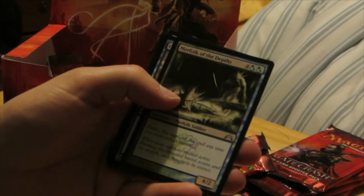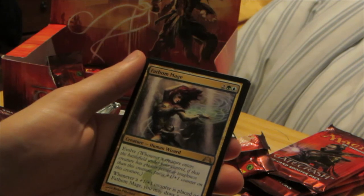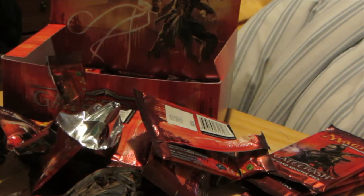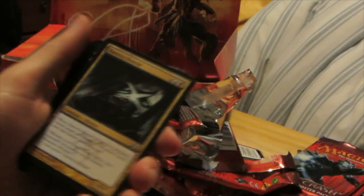We have Merfolk of the Depths, Gridlock, Simic Cluestone, and Fathom Mage — Evolve. Whenever a +1/+1 counter is placed on Fathom Mage, you may draw a card. That's actually pretty good. Other than being a 1/1 for four, it's not too bad. I kind of want to have those evolving creatures down right from the get-go, as early as you possibly can. But that draw effect is pretty important.